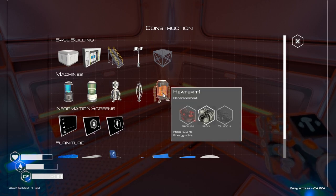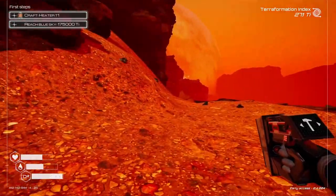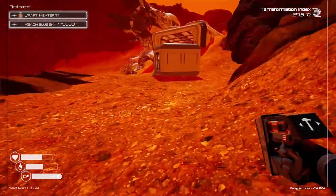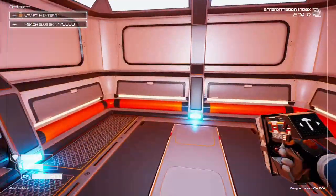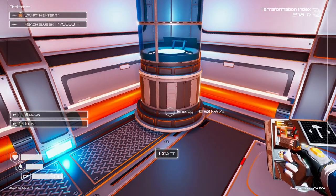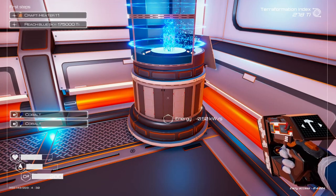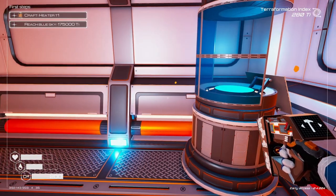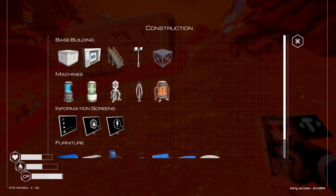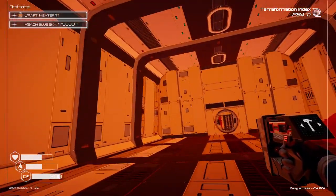This will give us a little more time up here. Let's grab another silicone — we can build a crafter up here and that way we have a place to make oxygen away from our main base. Well, I guess it still works like it should. Now at least we have a place right here that we can craft up stuff if we need to when we're away from the base.